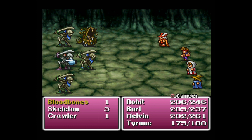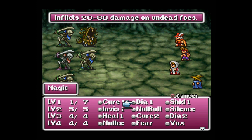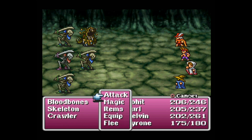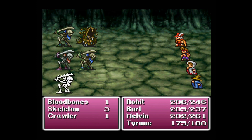Blood Bones — that's new. I guess we are on floor three. I don't like his face. I think I'm going to kill him first. This will be the last of Melvin's level one charges, but I think it'll be worth it to cast Dia here. I've kind of been hoarding Tyrone's abilities, but I haven't needed them. I'm worried about the other enemy — I don't know if fire is even effective on undead, but we'll throw it out so Tyrone doesn't feel left out.